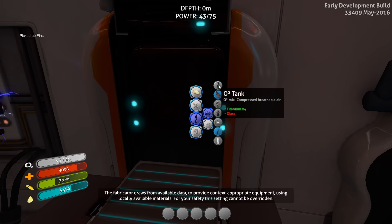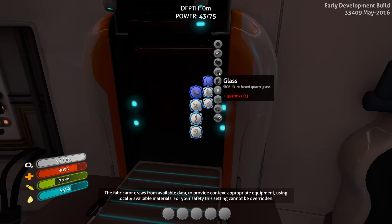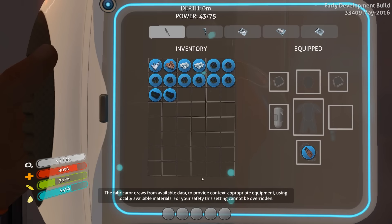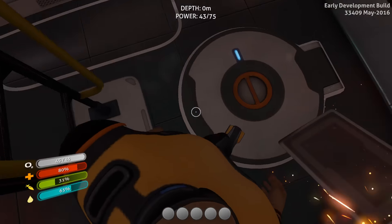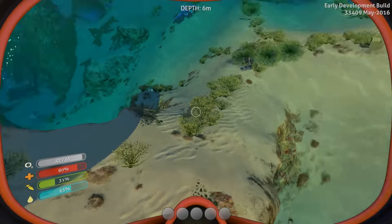I'm also gonna need oxygen tanks. For that I need some glass, and for glass I need two quartz — I only have one. But it automatically equipped my fins. That's awesome, I'm way faster now. I see some quartz — we're gonna need that.